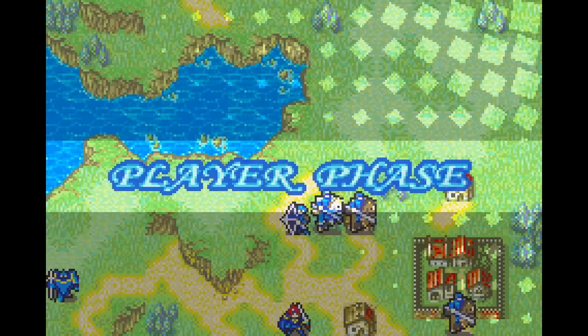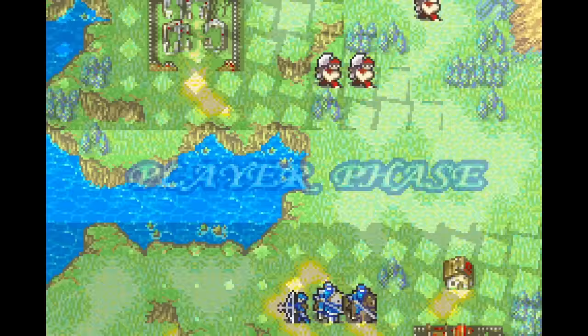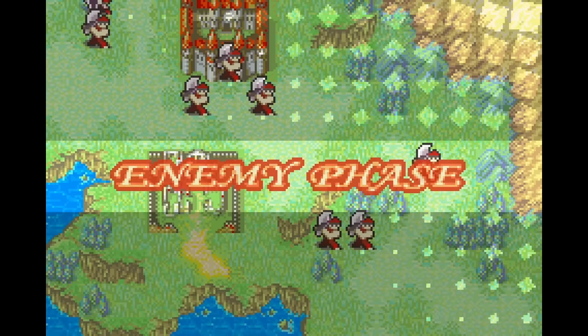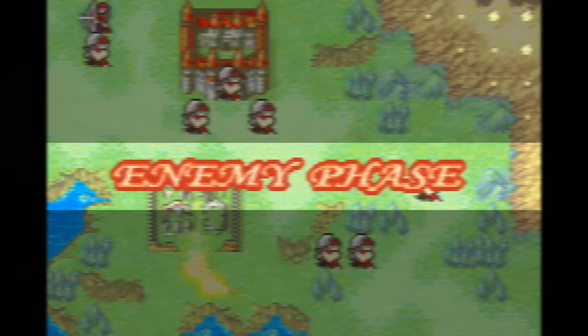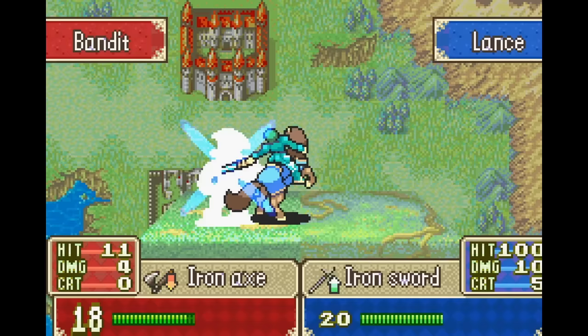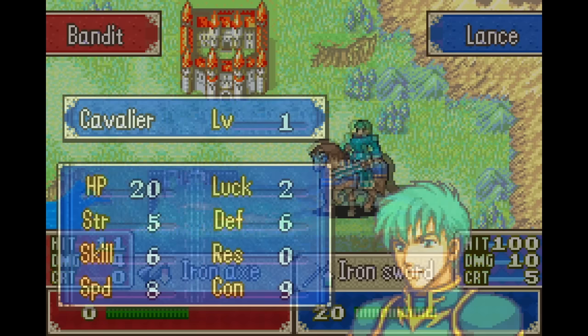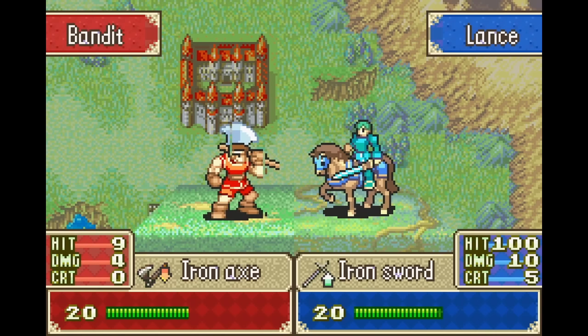All of this sounds great, but it isn't as easy as it sounds. I can only gain 120 support points per chapter, and it takes 60 to gain one support rank. Thankfully they start with a free 20 to 30 points, but going forward I'll need to be very careful not to accidentally build support with the wrong units. I can already showcase the benefit of my partially completed support bonuses, moving Marcus and Alan nearby, allowing Lance to efficiently take out an enemy by himself in one round of combat. I'll be moving my units in formations like this for the entire game, since you need to be within three tiles of your buddy to reap the benefits of support bonuses.